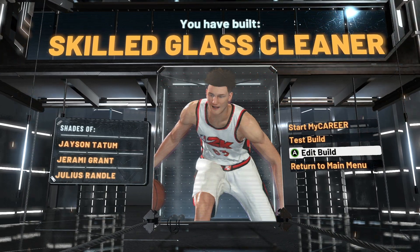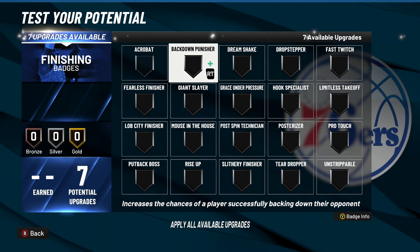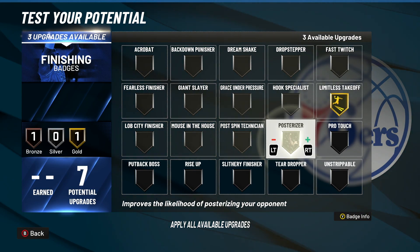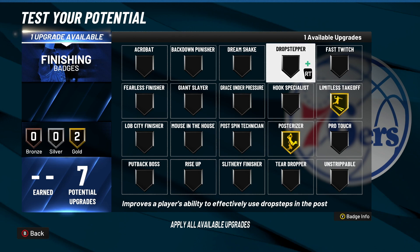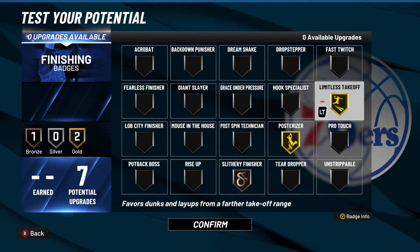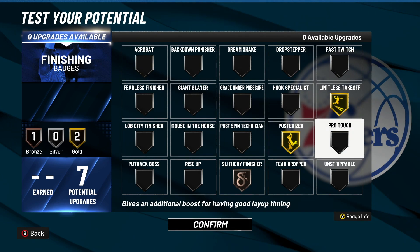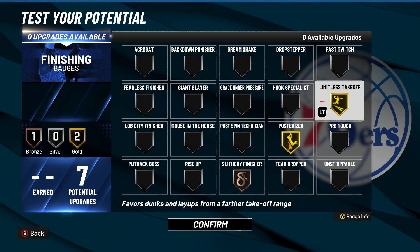Let me get in to show y'all what badges I'd run with this build. Y'all know I like to test all my builds at 99 overall. For the finishing badges, I'd probably go gold limitless takeoff, gold posterizer. You need bronze flash twitch or probably bronze slithery finisher. But you definitely want at least gold limitless takeoff. If you don't like posterizer that much, you can probably put it down to silver or even bronze. But gold limitless takeoff for sure.